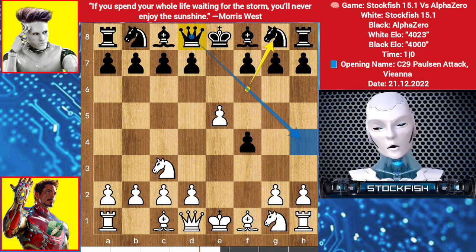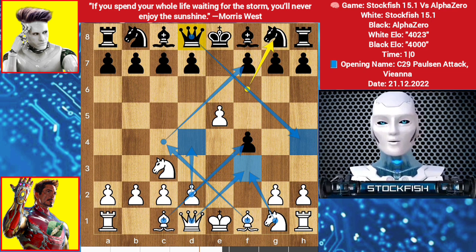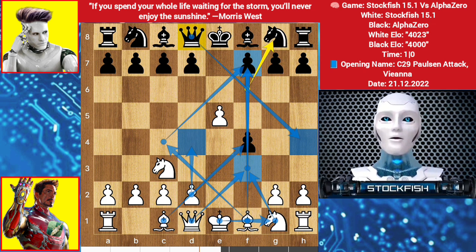Black wants to play queen h4 check. Just play natural moves like knight here, d4 targeting the pawn, bishop here, queen here to target the f pawn potentially, and the rook will get the f file in the future.